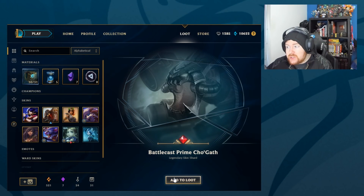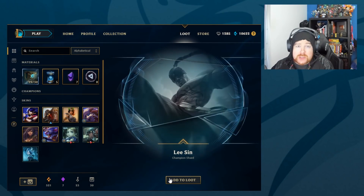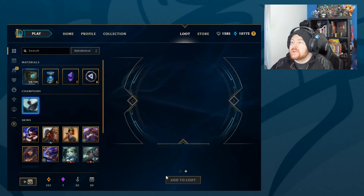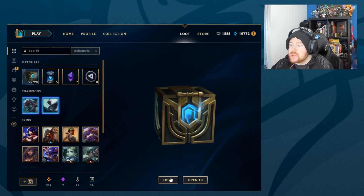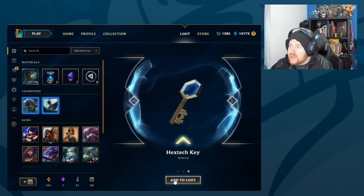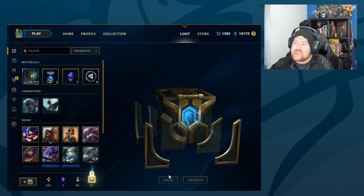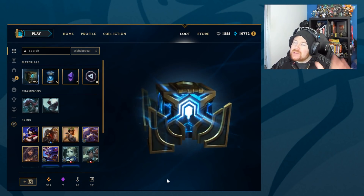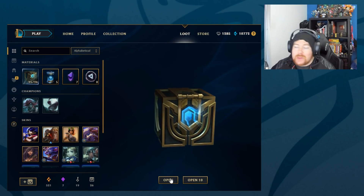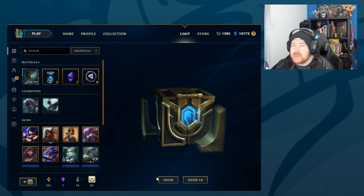Pretty good start — Battlecast Prime Cho'Gath legendary skin shard straight away. All re-rolls etc. we will do right at the end of the video. Lee Sin champion shard — keep going. I'm pretty sure I own Lee Sin on this account. Katarina — nice — at 150 blue. Reminding everybody we do have seven gemstones, so we're only three away. Last time we got two or three gemstones. We got a chest — Jailbreak Graves — and a key, so we get an extra chest to open. I'm hoping for champions. I know someone will say why don't you buy the mystery champion shards — I like the gamble, you know, it could be a Hextech Annie shard or something. That's why I do it — it's my gambling if you will.